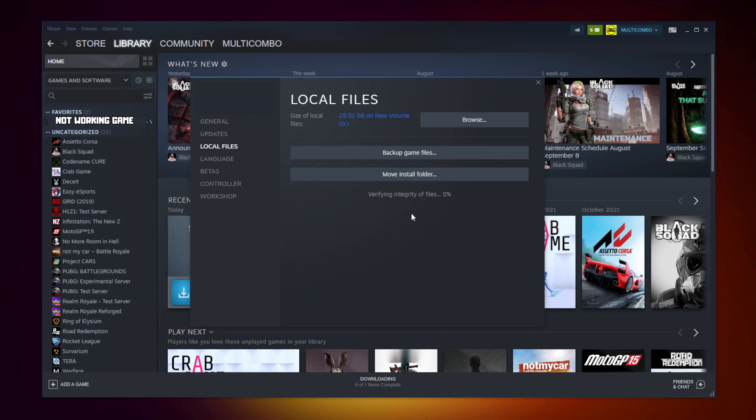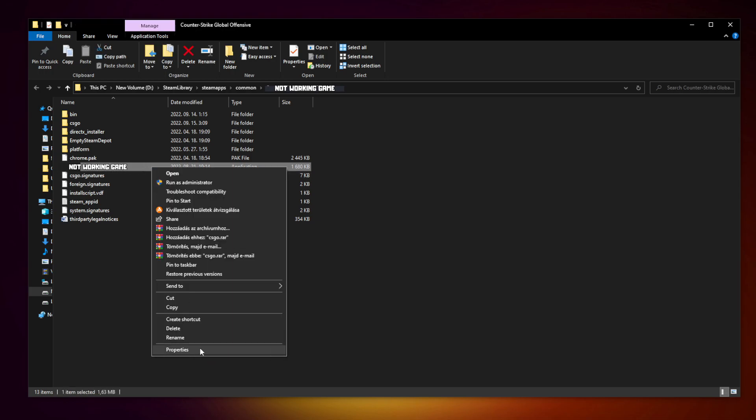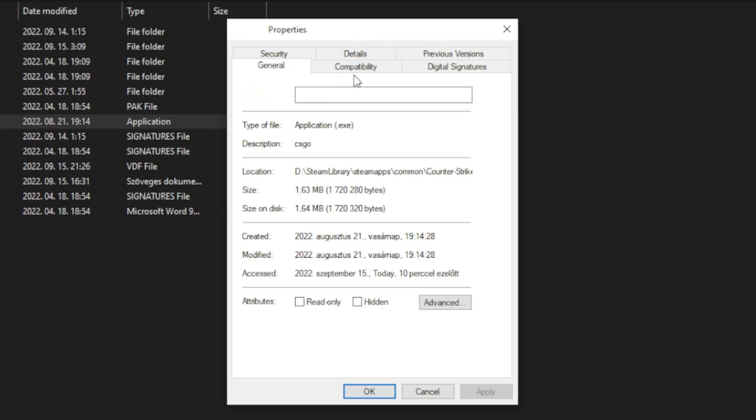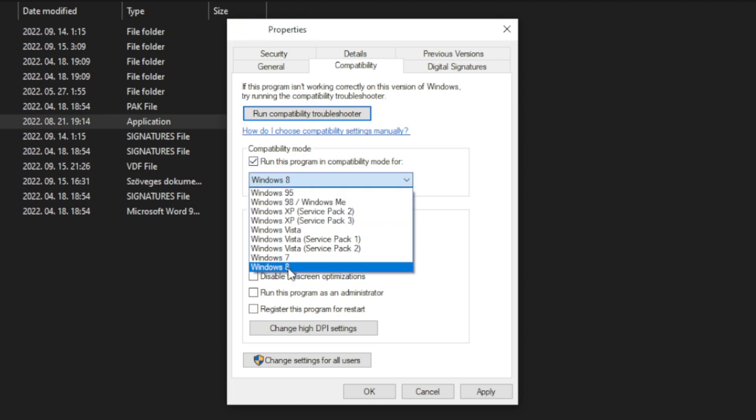Click verify integrity of game files. Wait. After completed, click browse. Right click the not working game and click properties. Click compatibility. Check run this program in compatibility mode. Try Windows 7 and Windows 8.